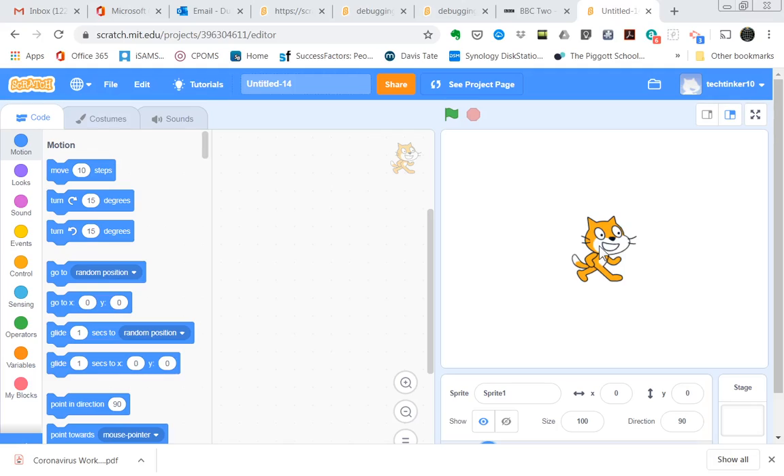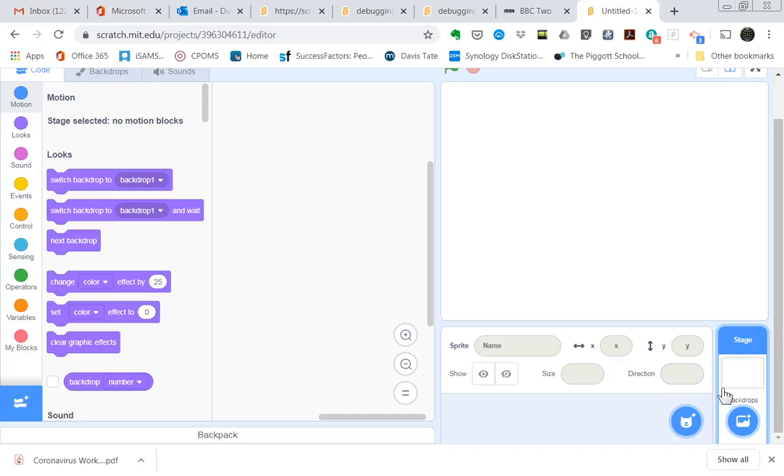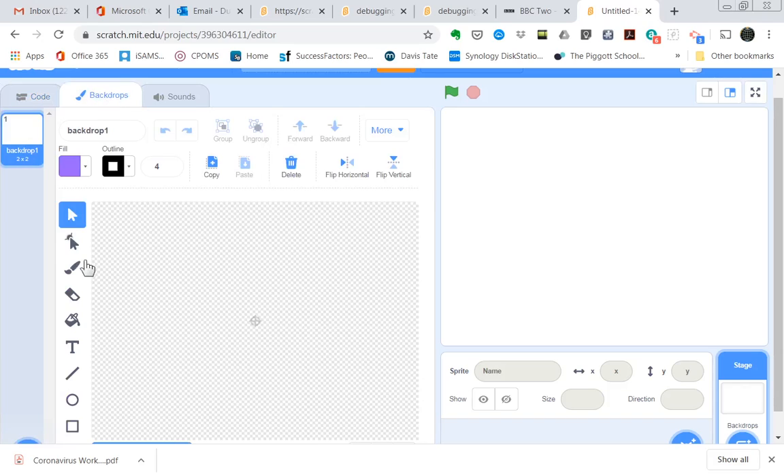The first thing we're going to need to do is get rid of the cat, so I'm going to click on the cat and delete him. Now the first thing we're going to do is make our race track, so I'm going to click on the stage and scroll up, then go to the backdrops.